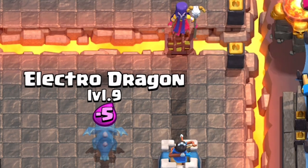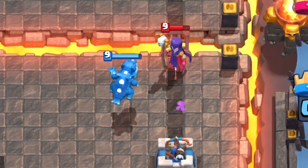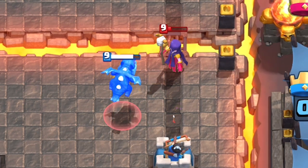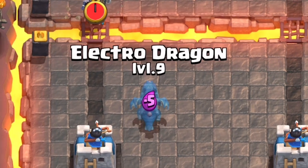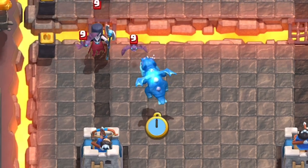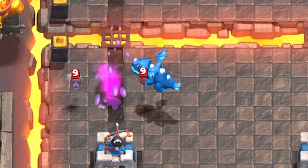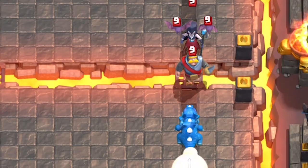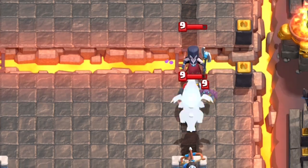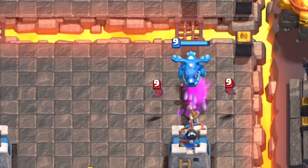Its Chain mechanic is just so good on defense — it annihilates the Skeletons that the Witch spawns, very efficiently tanking the Witch and taking out the Skeletons. The Night Witch by itself stands no chance; she spawns 2 Bats, the Chain Lightning hits them all, and the Night Witch can't attack air, so she dies really fast to the Electro Dragon. Even with a tank, the Electro Dragon does an incredible job on defense taking out all types of support troops with its Chain Lightning.